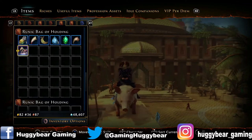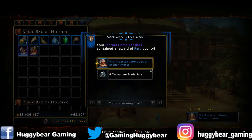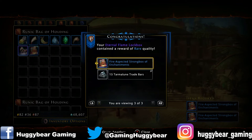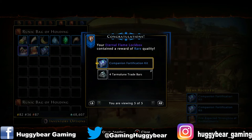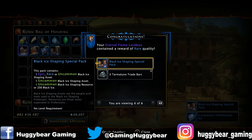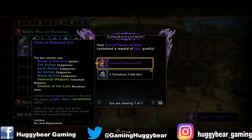Let's see what we can get. We'll open up the first one — we've got a fire expected strongbox, enchantments, another one of those, another one of those, companion fortification kit, companion again, a black ice shaping special pack, and then the last box is a trove of elemental evil — that's probably the best pack we got out of there.